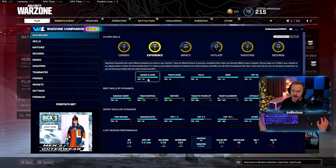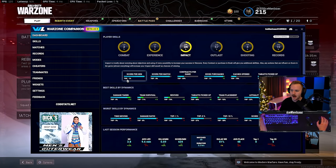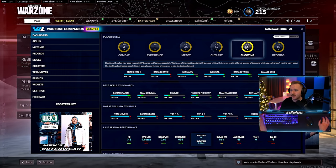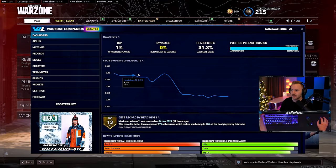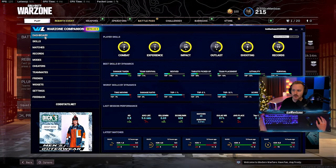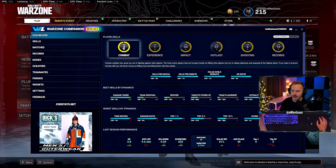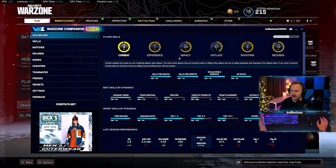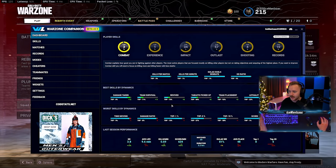Same thing when it comes to experience: games played, time played, wins — top 25%. This is making it look like I have no life. Impact talks about score per minute, outlast talks about how long you live. Shooting is very important — headshot percentage: 31% headshots. There are a lot of things you can look at to see whether or not you as a player are improving. I would encourage you to dig around and look at some of your stats. I thought the gulag stat was really interesting for myself.